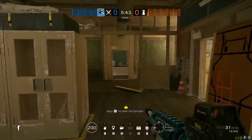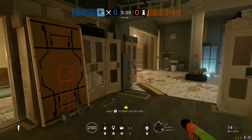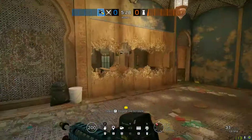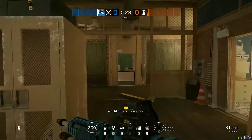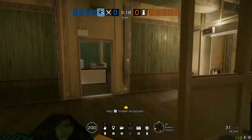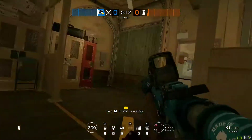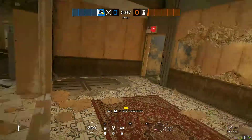I would have probably two guys playing in Armory, maybe a third one watching flank over here. So we've accounted for four operators: a guy watching flank, Nomad over here, the Thermite who's blowing the wall and possibly watching one of these holes, and then Buck or Zofia making some of these holes. That's already four options covered — you only have one left.